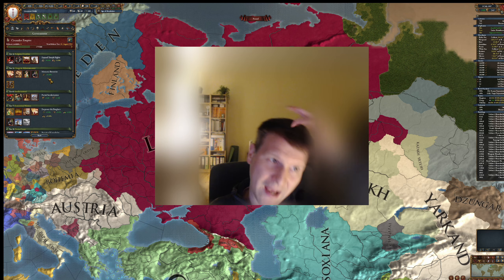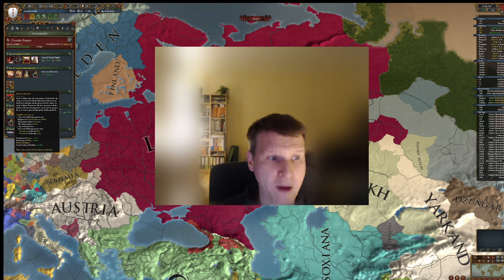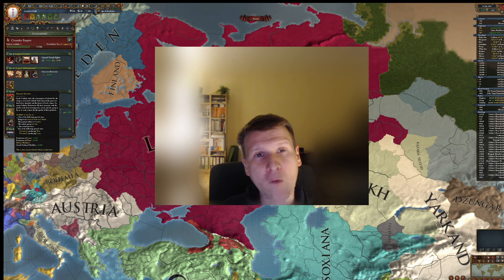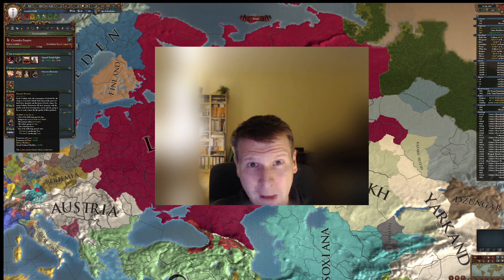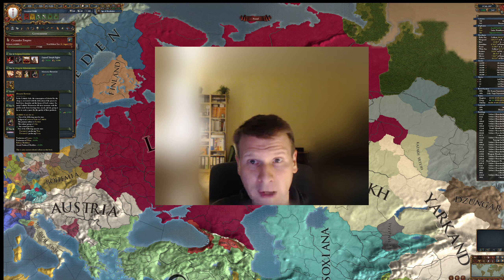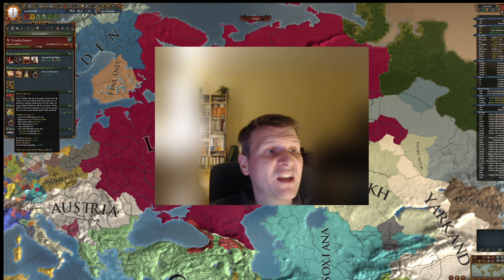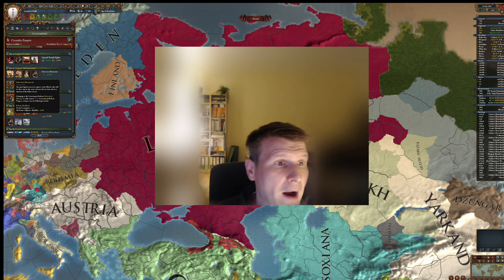Tier 5 in general has a lot of good options, but personally my top pick is always Monastic Breweries. You can always pick it as long as you have one grain or one wine province. With that, all your grain and wine provinces get increased production efficiency, but in general you get goods produced +10% for everything. Goods produced plus 10% is amazingly good.